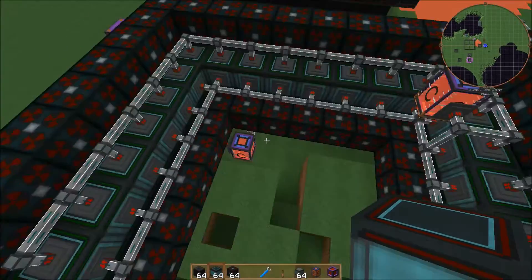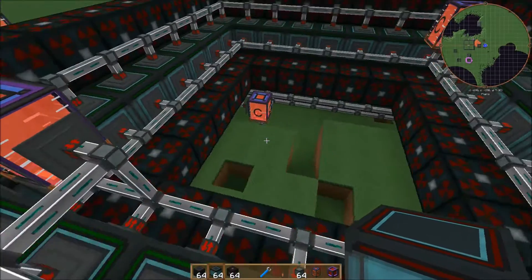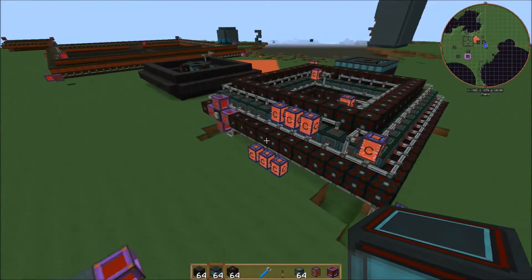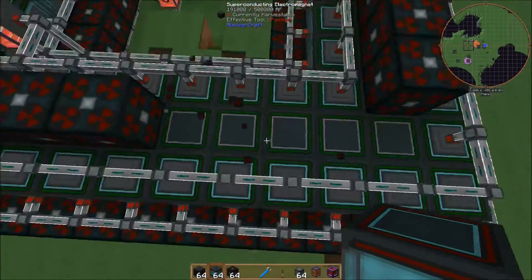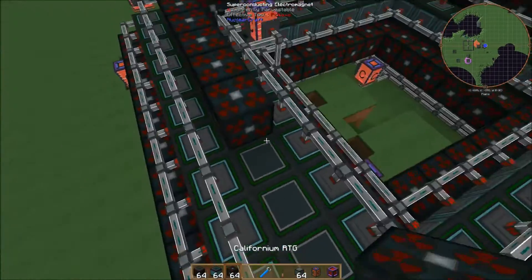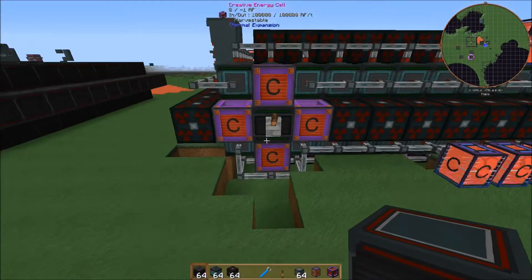Unlike the fission reactor, you don't have anything that goes in the middle. You could build your house in the middle if you wanted — it really doesn't matter. You can have stuff in there but you're not required to. Once you build that all the way around, if we bust this open you'll see it's the exact same thing: superconducting electromagnets and electromagnet super coolers. Once you have that done, you're going to want to put a controller block on a corner.